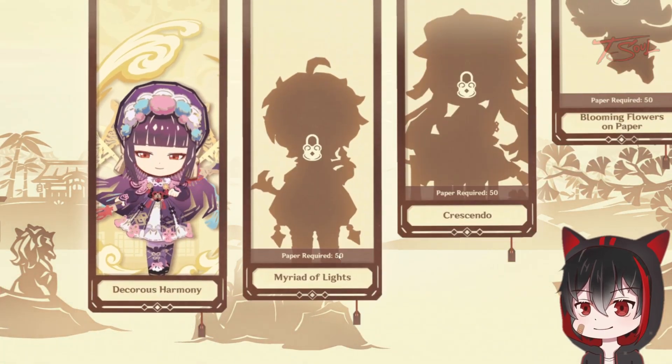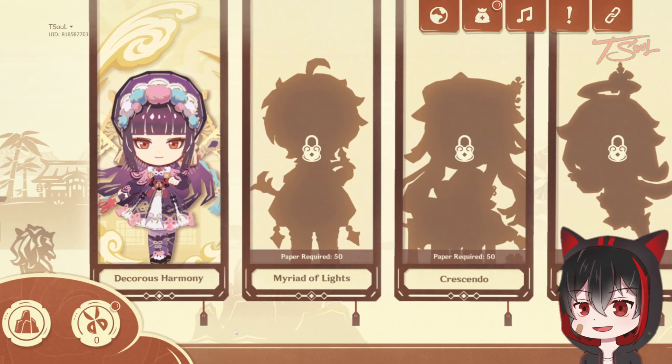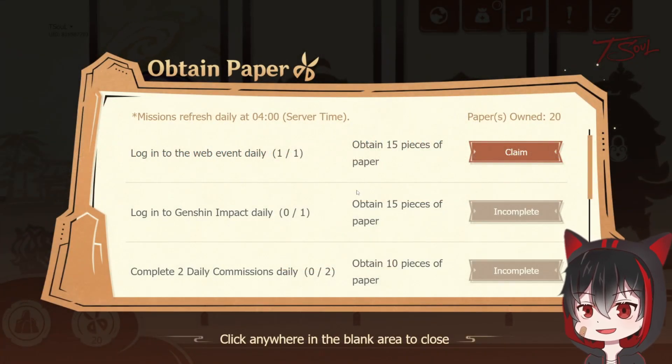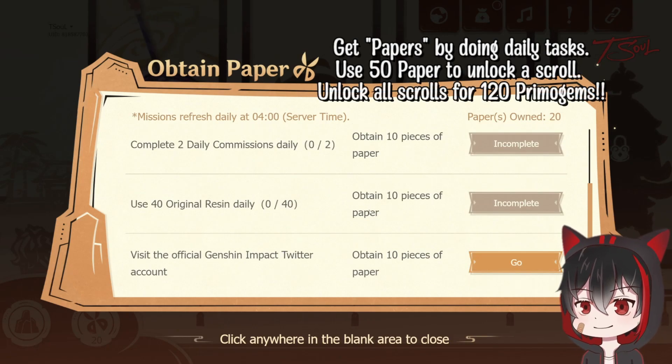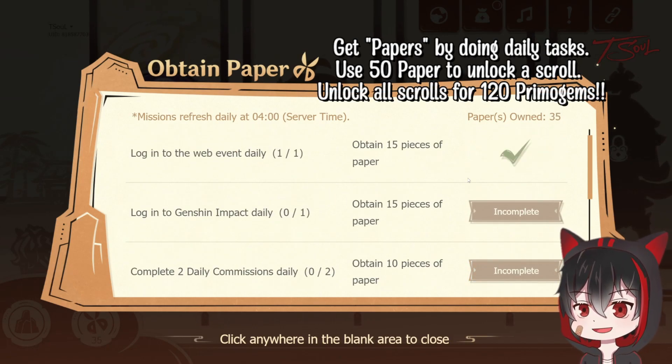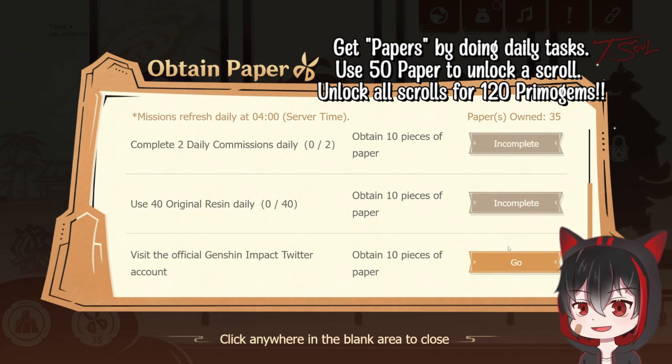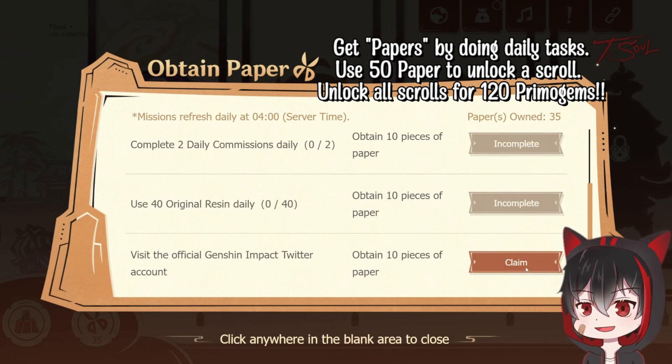Now on to the daily tasks to get more papers. The tasks are normal daily stuff such as logging into Genshin, doing 2 commissions, and using 40 resins — the same stuff we always do. Once you get 50 papers, you can unlock another scroll. Do this 3 more times to unlock all the scrolls and get our 120 Primojumps.